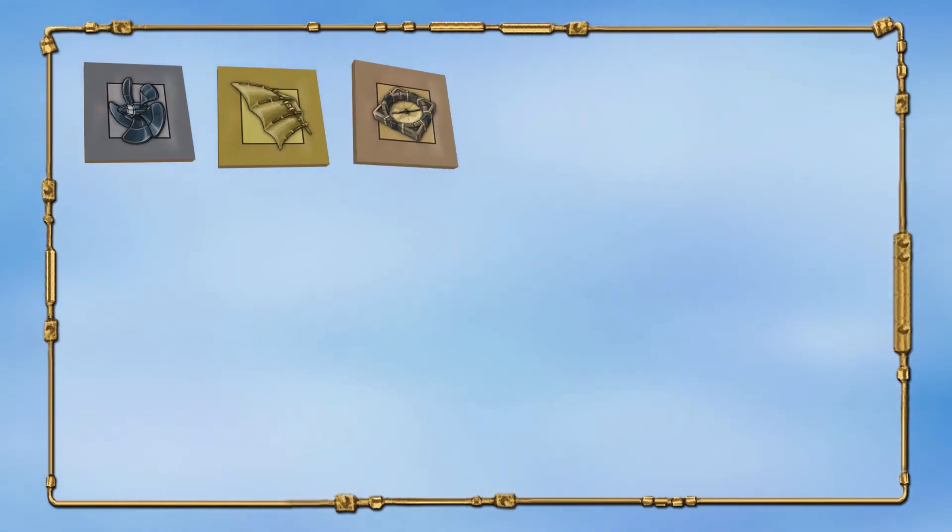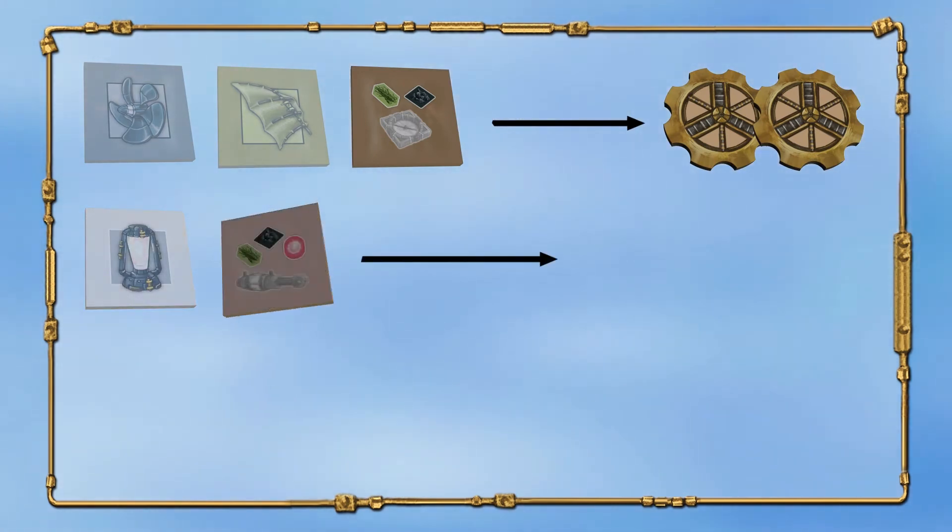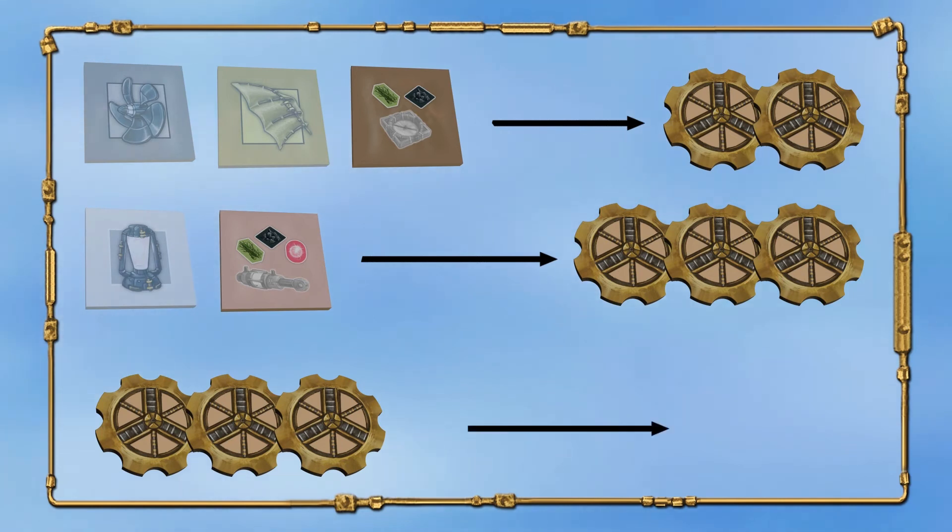For one simple good, you will receive two knowledge. And for a complex good, you will receive three knowledge. You can also pay three knowledge to take a resource of your choice.